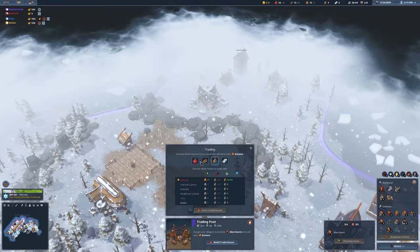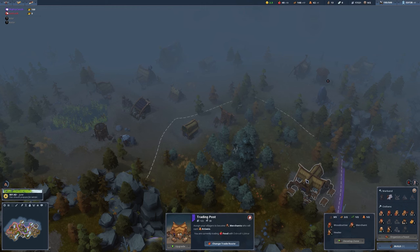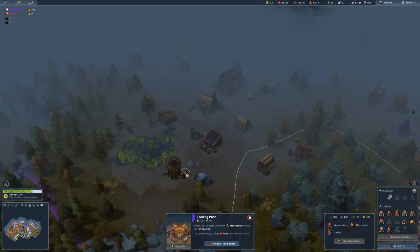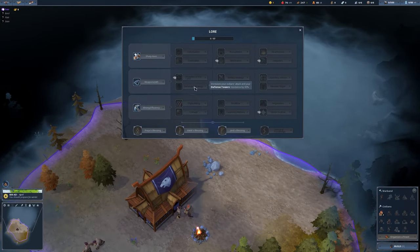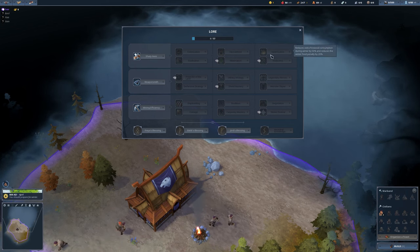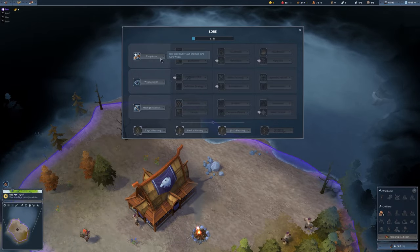You never want to neglect the amount of money you're getting, and eventually you want to build a trading post or ship dock so that you can build trading routes and earn more money. Trading posts work by losing a small amount of whatever material you trade with other clans and factions in exchange for money. Your lore tree gives your clan specific buffs — there is no right answer, so unlock the tree how you feel is best, and eventually in late game you should be able to unlock everything.